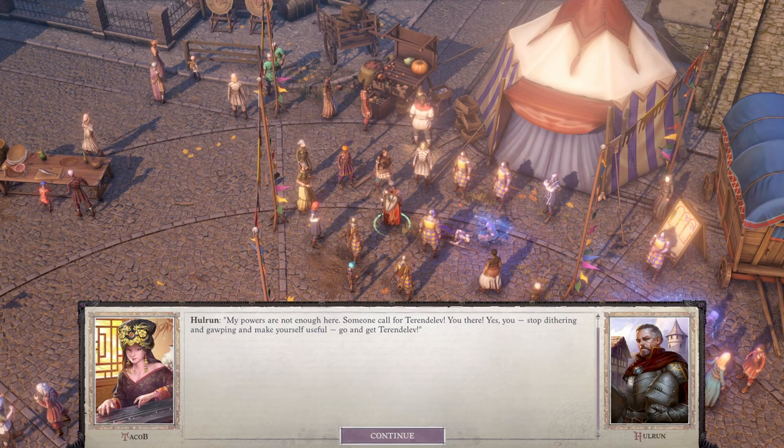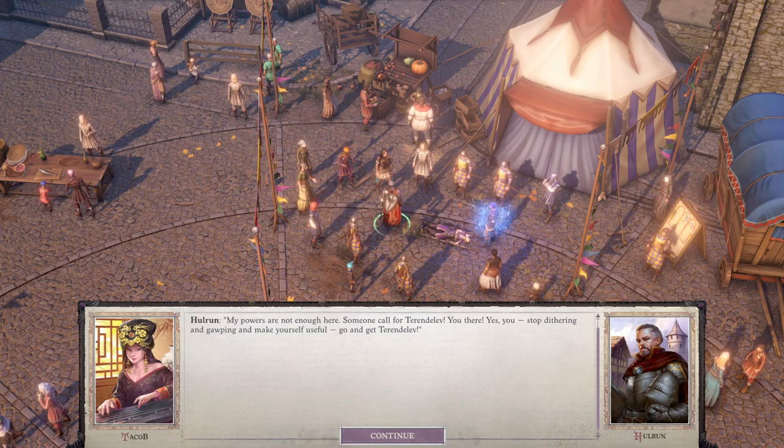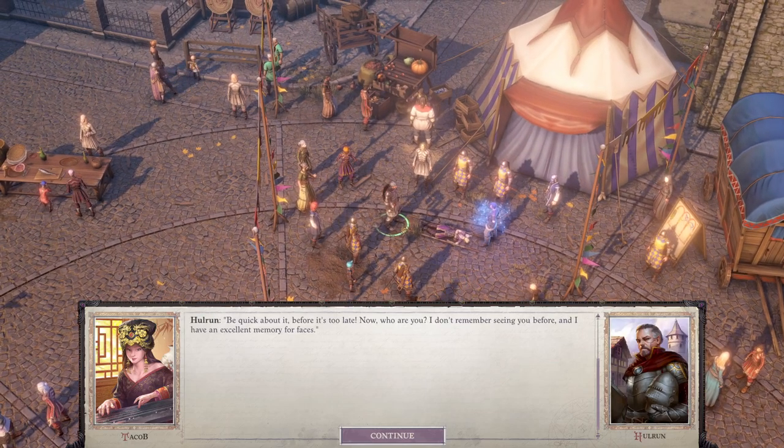Someone calls for Torendalev: 'My powers are not enough here.' 'Stop dithering and gawping and make yourself useful - go and get Torendalev!' 'Prelate, surely there's somebody else better suited to running errands.' 'I'll get her! Torendalev! Has anyone seen Torendalev? Be quick about it before it's too late. Now, who are you? I don't remember seeing you before, and I have an excellent memory for faces.'